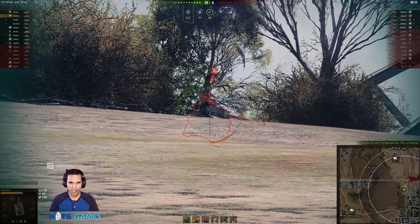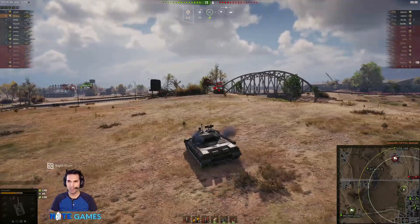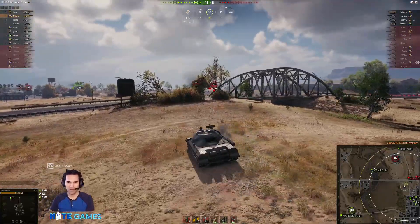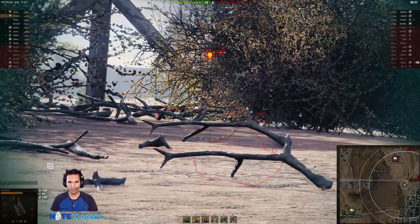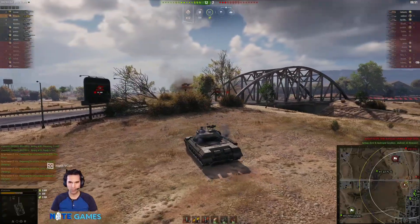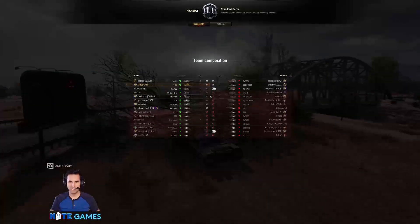We're looking at the T28 Prototype and we put him down. Things are looking really good now — there are only four enemies left. We've gotten a total of over 3,000 damage and over 2,500 spotting damage. We're going to see if we can put one more into the Scorpion, but unfortunately I hit the cross beam of this bridge and the shot does not go through. Now we have two artillery and a G-SOR left.